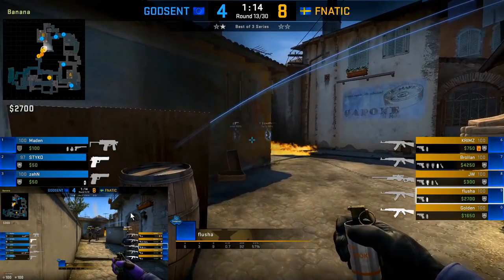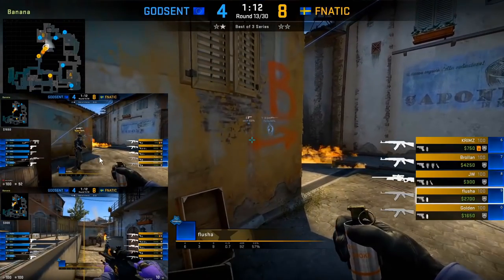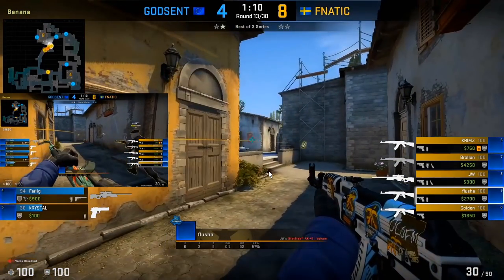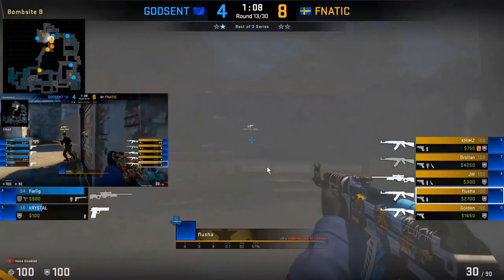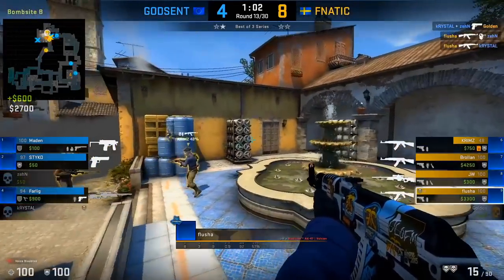Here's a variation on that tactic. JW lines up that flash towards site, and Golden is the second one in. Notice the slight coordination: Golden has the smoke out so that Flusha can have his gun out on the entry. The flash comes through, Flusha comes in first, Golden throws the smoke towards CT, and they both path along the right side wall to cross the smoke underneath so the boost player can't spot them. Flusha crosses towards water, gets the first kill, and finds the player towards the new box area.